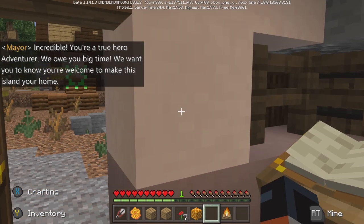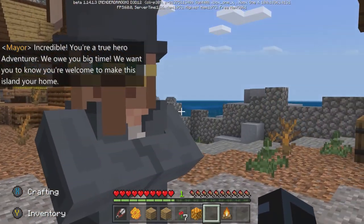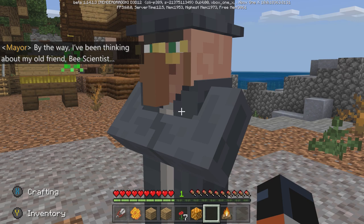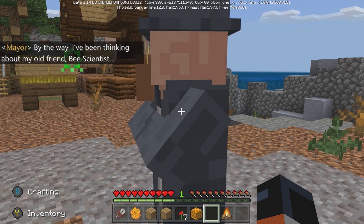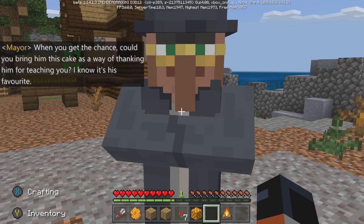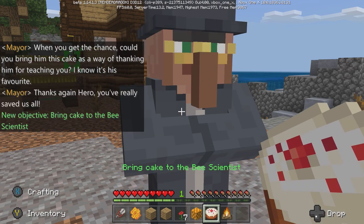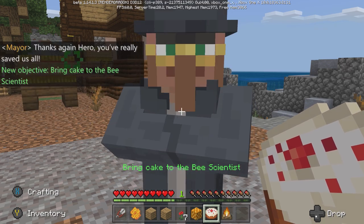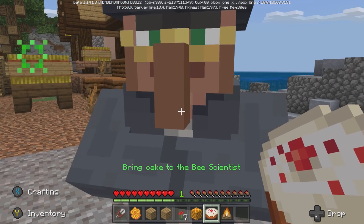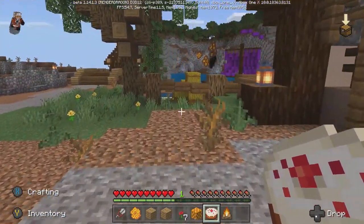Incredible! You're a true hero, adventurer. We owe you big time. We want you to know that you're welcome to make this island your home. By the way, I've been thinking about my old friend, Bee Scientist. When you get the chance, could you bring him this cake as a way of thanking him for teaching you? I know it's his favourite. Thanks again, hero. You've really saved us all. Okay, so I guess I'll go ahead and bring this over to him.